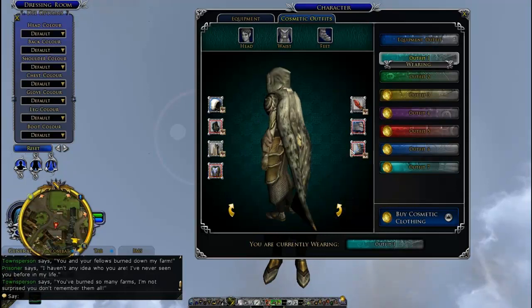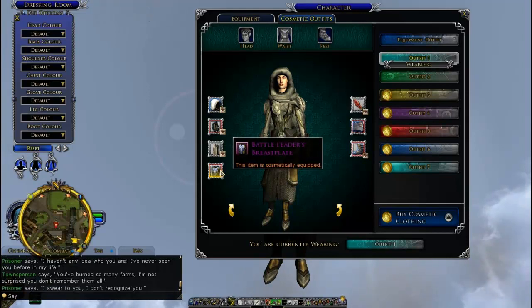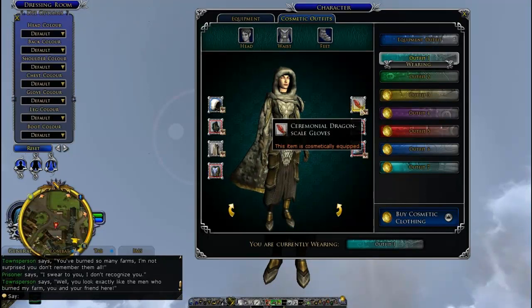This chest piece is from the skirmish camp, you can get it at the skirmish camp. This glove is one of my basics, it's also from the skirmish camp, just colored white.